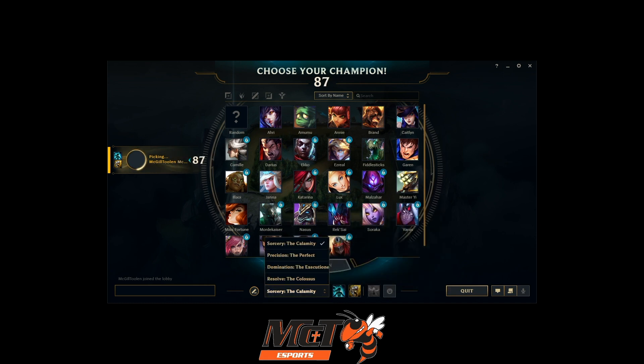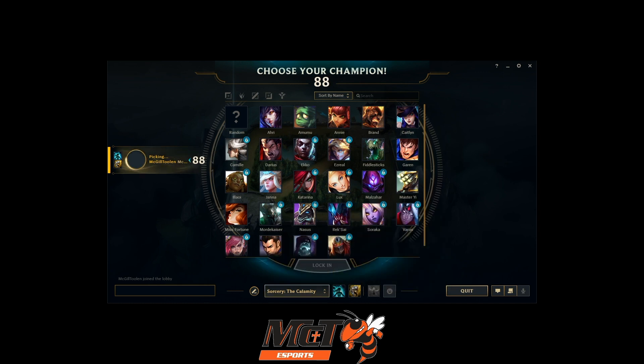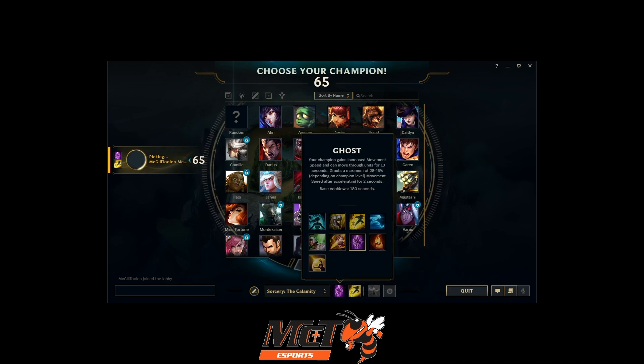At the bottom in the middle of your screen, you can choose your rune setup. There are a few default pages that can't be changed, and you can also create a custom page of runes. Runes don't show up and can't be customized until your account is a high enough level. Next to the rune selection, you can choose your summoner spells. At first you don't have all of the summoner spells, but as you level you will gain more. By level 10, you will have all of the summoner spells.